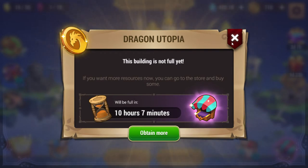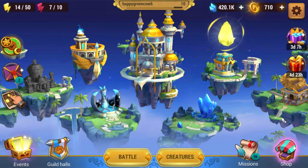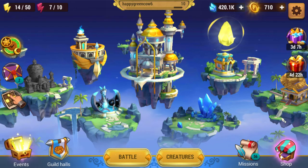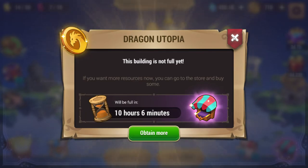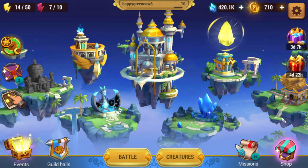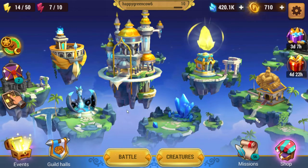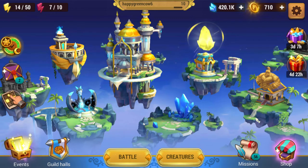This little building here is called the Dragon Utopia — I never knew that. This gives you seals or crystals every 12 hours. So does the other one — this is obviously the crystal one. They just give you a token amount; I think this gives you like four seals or something. You can't upgrade these, you can't do anything with them, they're just there. Maybe they'll be upgraded in the future, but every 12 hours it just gives you a tiny, tiny amount of crystals and seals, and that's it.